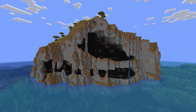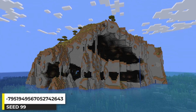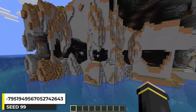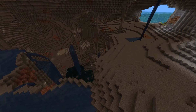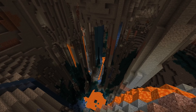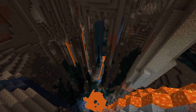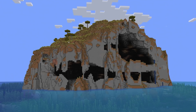This seed has some cliffs with openings leading to huge caves. The caves almost make the island seem hollow and even extend from one side of the island to the other. If I light up the cave a bit, you can see how big it is — it goes down to the deep dark. This spot looks really cool. I really can't get over how incredible these cliffs look. Such a cool seed.